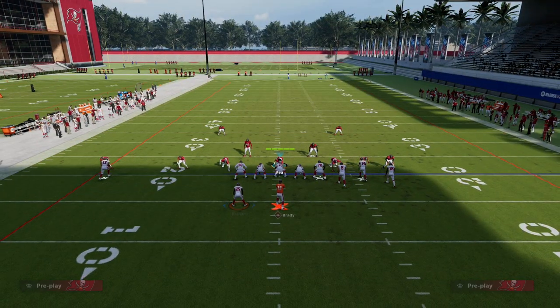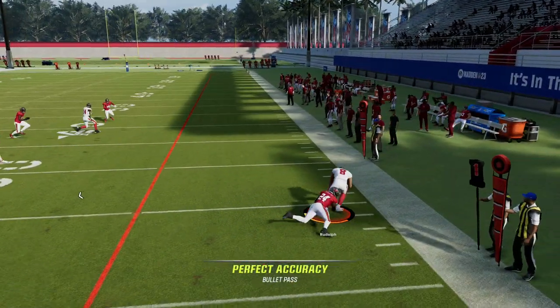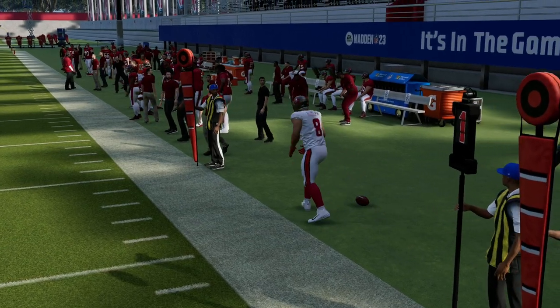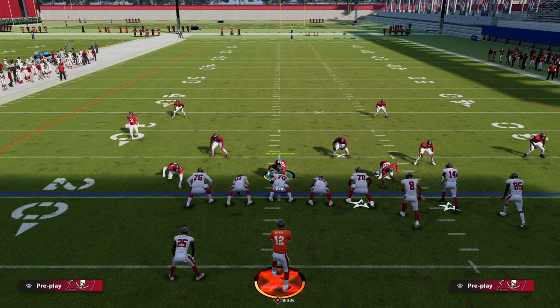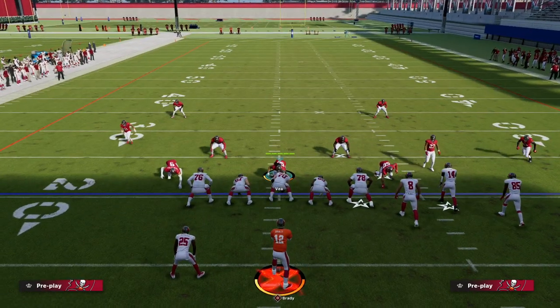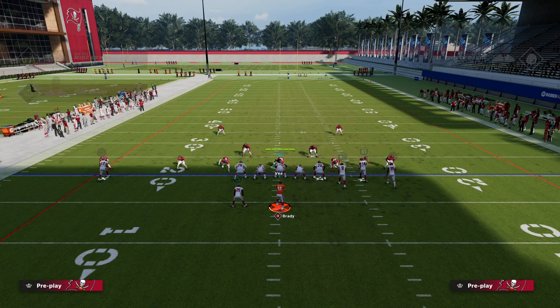As you can see, this is what the play looks like at the snap of the ball. Our first read is always to the flat — if we can throw that for four yards, we will take that every time. In Madden 23, pressure gets on you so fast, you have to be willing to take the check-downs when they are available.